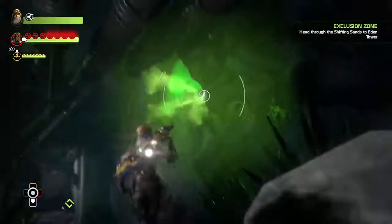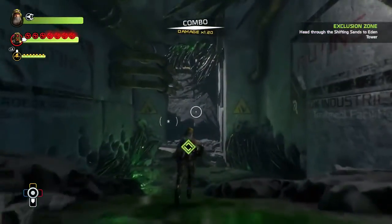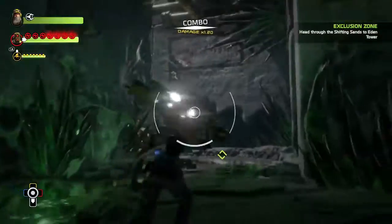For this glitch you want to first go through these first couple of rooms taking out the enemies that spawn the poisonous gas here, as it makes it a bit easier to get out when you don't have to worry about them.